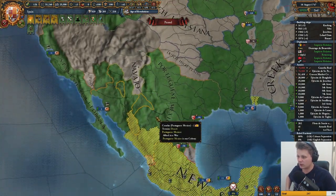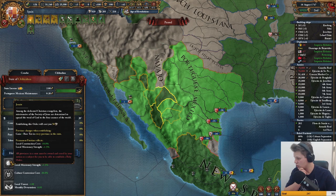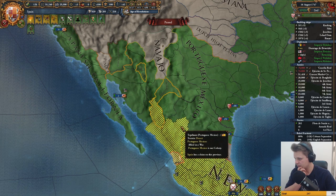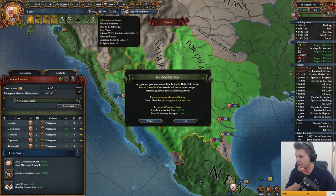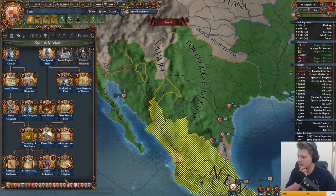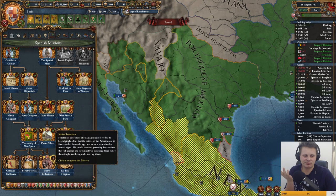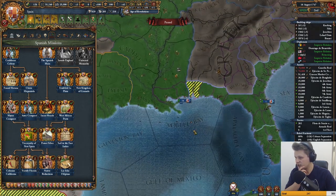The native reduction mission is just giving some states to your holy order — not the biggest problem. You just go here and pay some admin points. The state must be owned and cored by your nation or a subject, so unfortunately this one isn't cored. We'll do some admin stuff since we've got enough of those anyway. We'll get papal influence and culture conversion costs for 20 years — we'll take it.